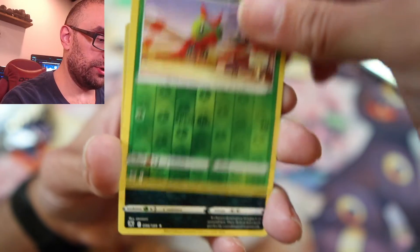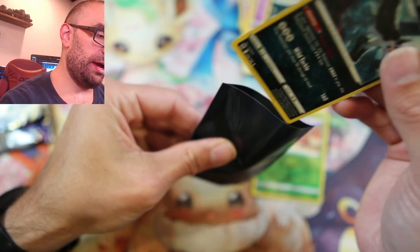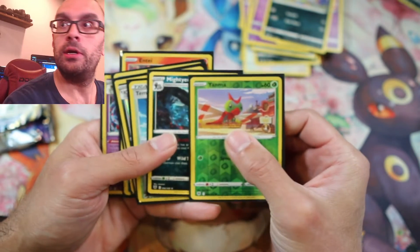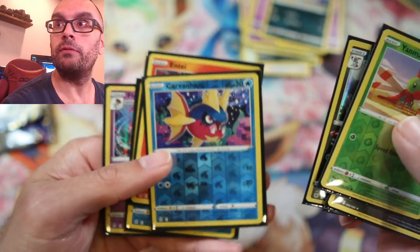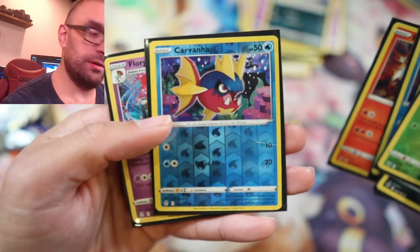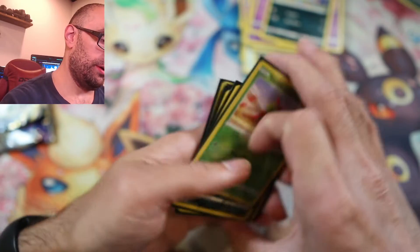Reverse Holo, sorry. And Wyrdeer — which is the evolution of Stantler. That one's our rare. So no actual VMAX or Holo — we got a couple of Reverse Holos and we got some rares. I'm new to this so I don't know if any of these are considered pulls. But they're still really cool. That one's really cool — I like that one. Floette — I don't think I've seen Floette or Florges before. How do you pronounce that? New cards.